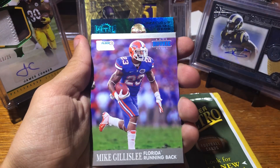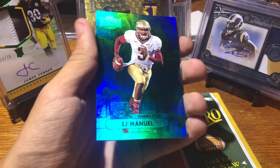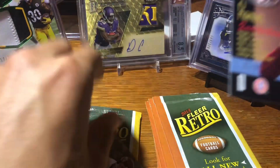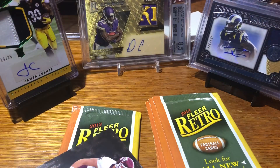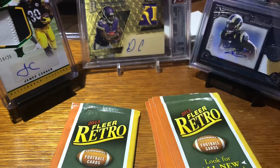E.J. Manuel, Mike Killasley, Jerry Rice. And look at this — this would have been real nice back in 2013. E.J. Manuel — number 2 of 50. Very cool. Sure, he was a bust and a half, but this is a super cool card. I actually pulled an E.J. Manuel rookie numbered to 25 from some random blaster, like one of those 16-pack repacks. I was like, oh, that would have been real nice in 2013.